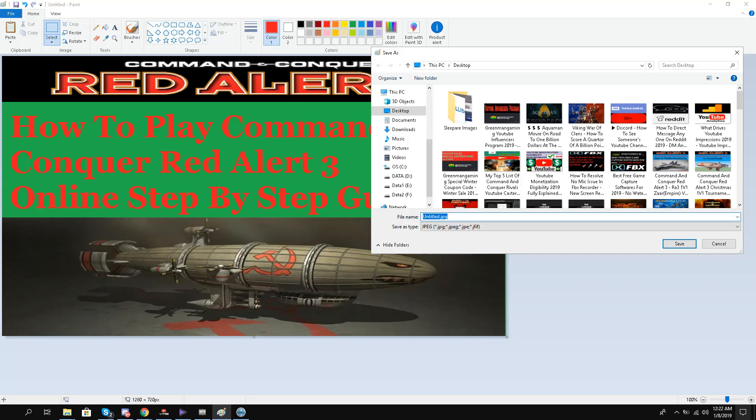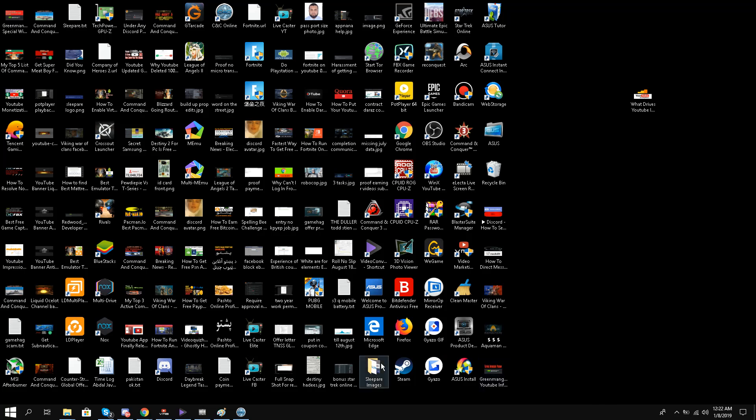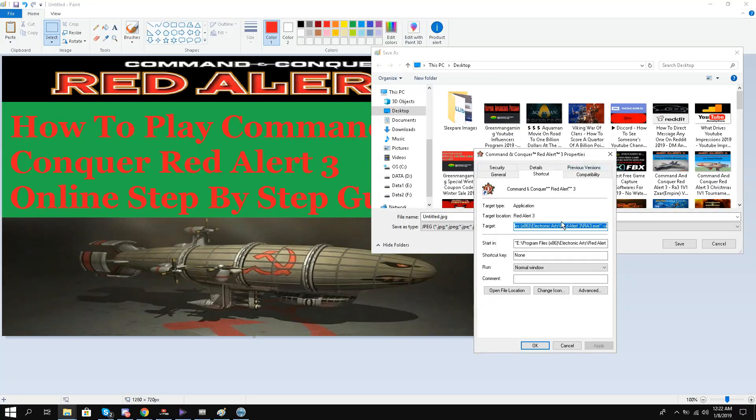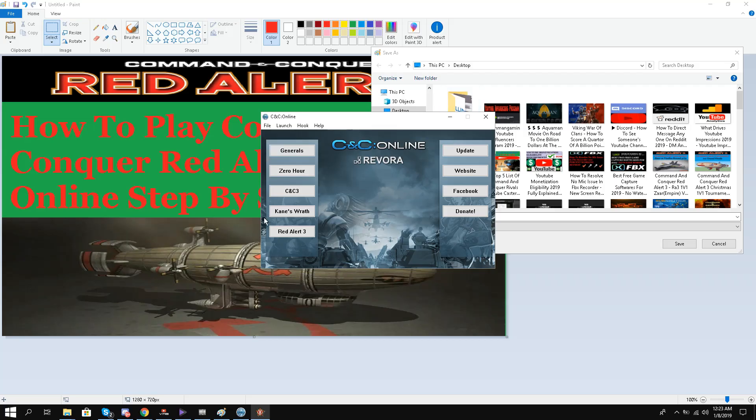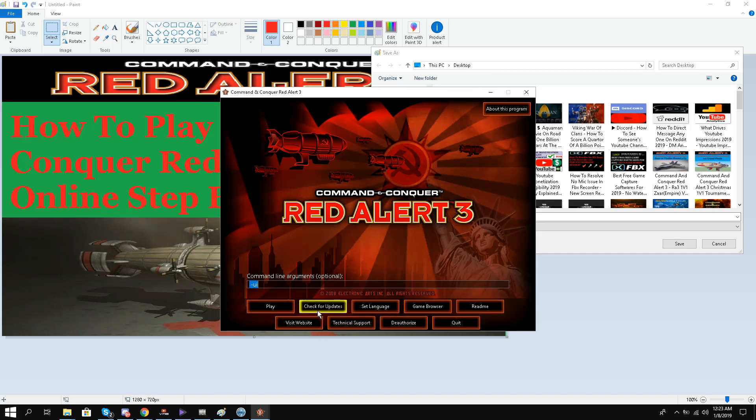Remember, you also have to patch your game to version 1.12. To do that, you need to write a command in your Red Alert 3 shortcut properties — go to the target field and add a dash at the end, then click OK. When you open it up you'll see an option — just check for updates. Mine is already updated 100%, but you can update automatically to 1.12, which is the latest update.